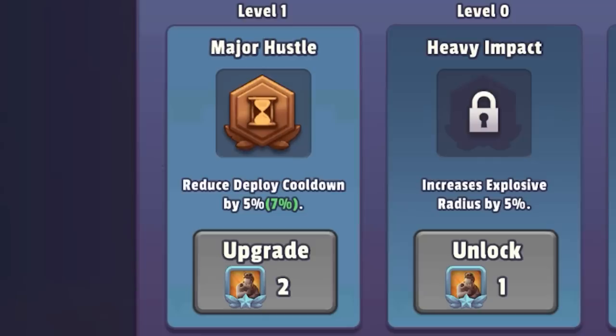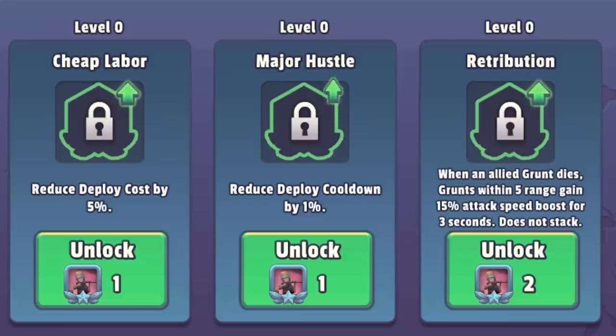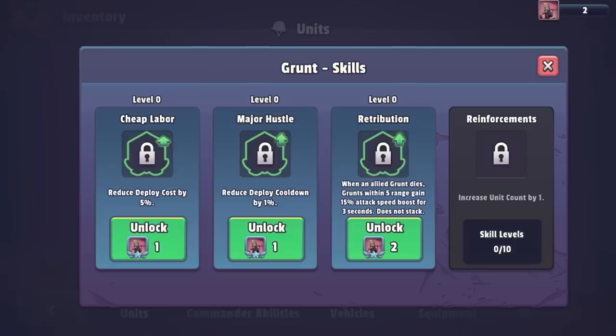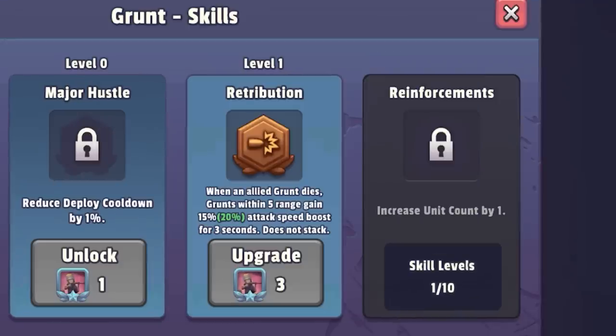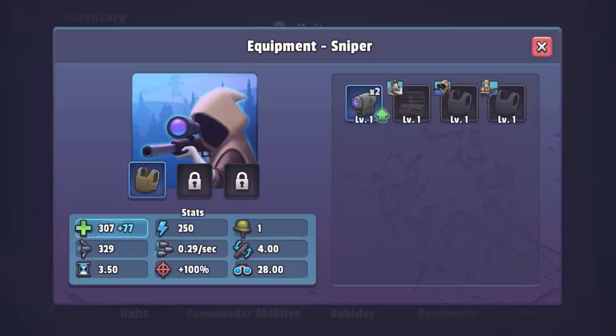Major hustle, cheap labor, reduced deploy cost, reduced deploy cooldown. This looks like it's really good. Retribution. Let's give body armor to our sniper.